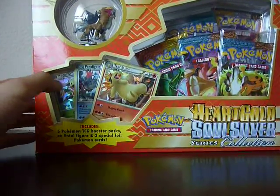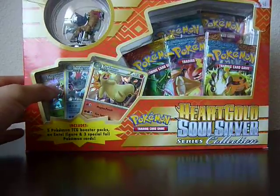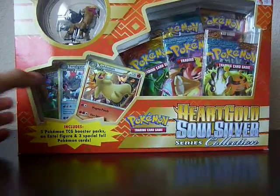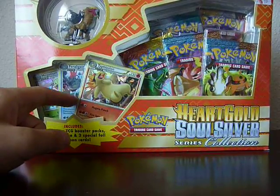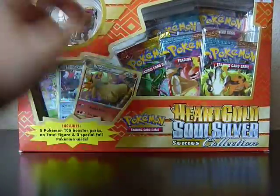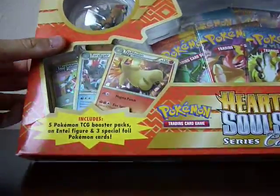Hey everyone, this is WalkerQ back for another video. This is a Harko Silver Series collection which includes the three starters in deck, glass, hollow form, and an entity figurine, and five packs from the Harko Silver Series. So let's just open it.